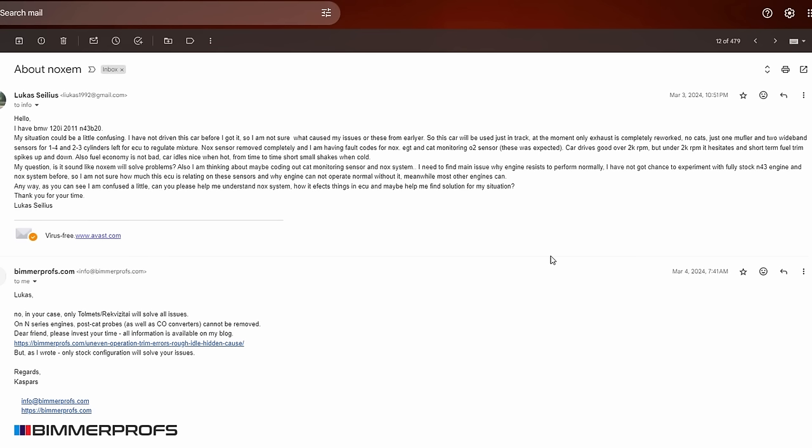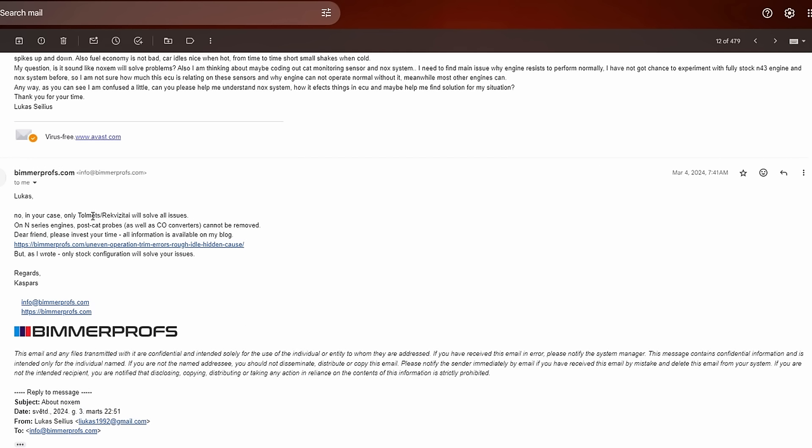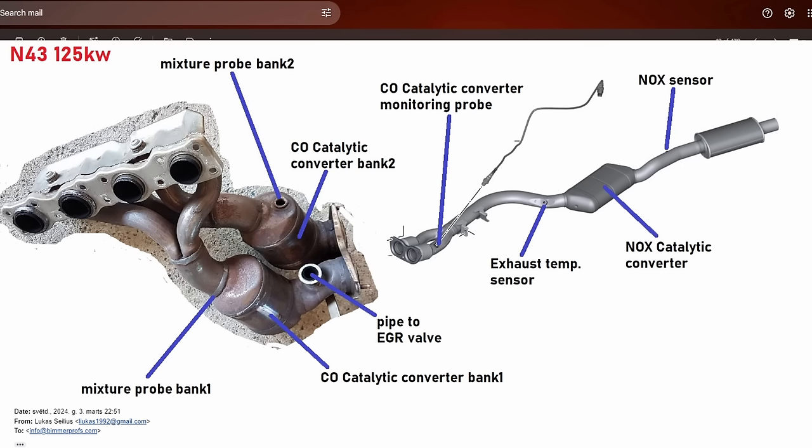I wrote that I was confused and didn't know exactly how the NOX system works — could he explain? I also described what I had done: removing all catalytic converters and the NOX system. Before buying all these catalytic converters for a lot of money, I thought I'd ask if there was a cheaper or better solution. His answer was basically: 'You can tow this car to the junkyard.' First sentence. With my current knowledge about the NOX system, I would have answered something like: you cannot remove the CO converters which are integrated on the exhaust manifold.